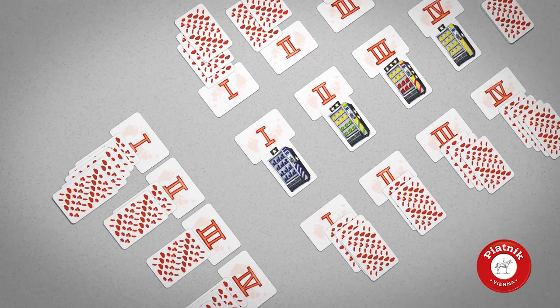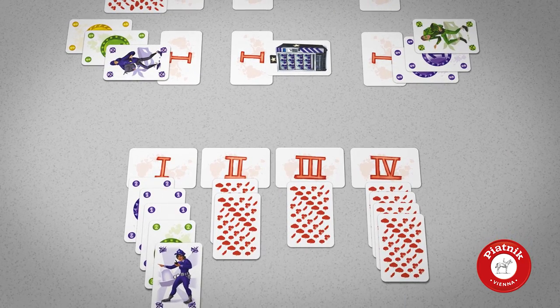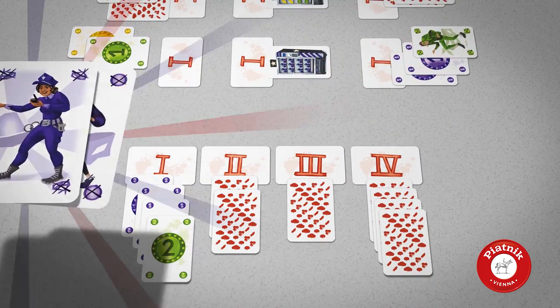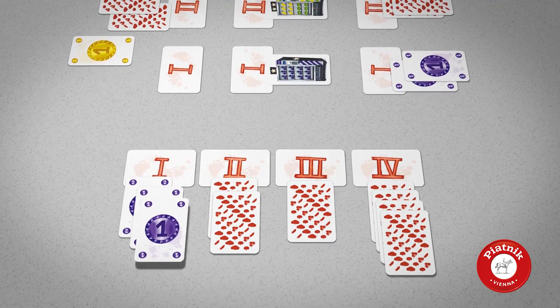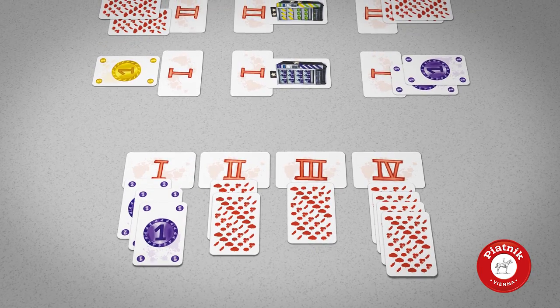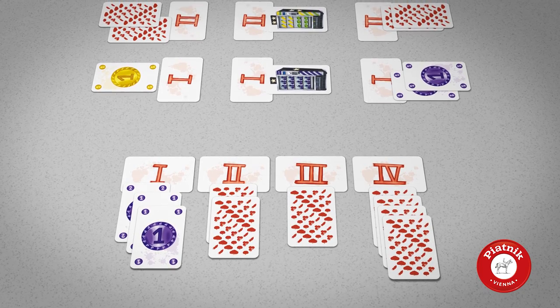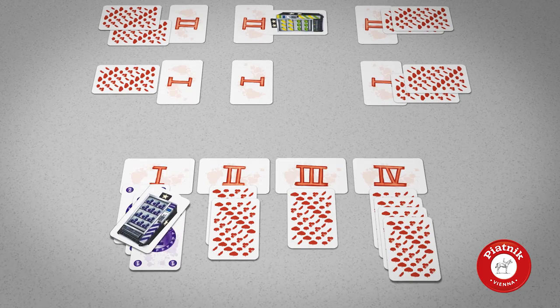After everyone has played all their cards, reveal the ones under Tomatomat 1 and apply their effects in the following order: Cups scare away all thieves of the same color. Remaining thieves steal all coins of the same color. With the coins that are left over, you now have a chance to gain the precious Tomatomats. But beware — only the player with the highest coin value may receive the corresponding Tomatomat.